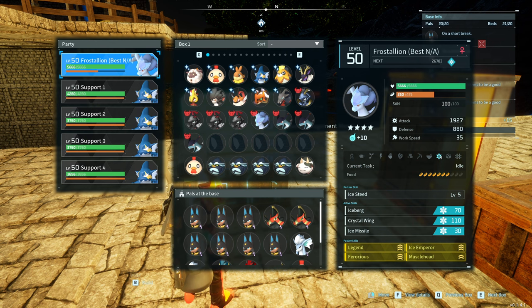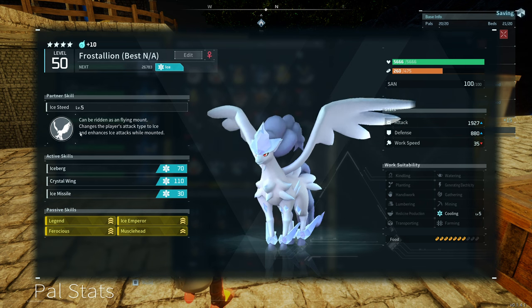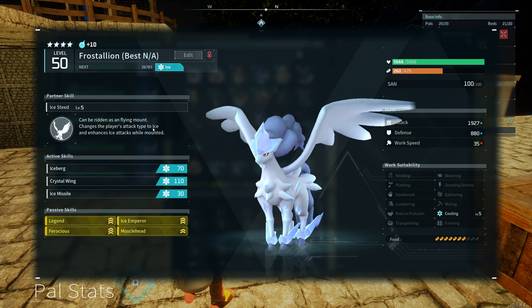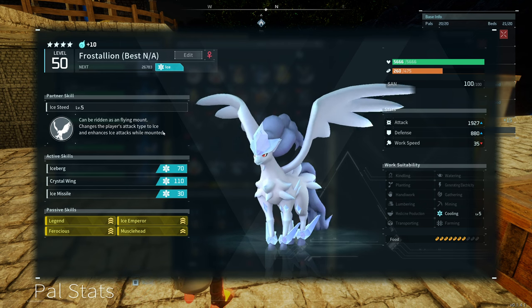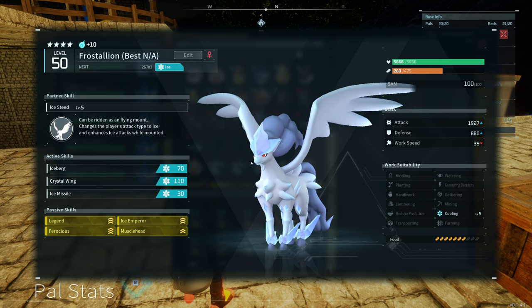Now, within the pals themselves, I have Frost Stallion here. Keep in mind what the partner skill says: it changes the player's attack type to ice and enhances ice attacks while mounted. The key thing is it changes your attack type to ice. So while you're riding Frost Stallion, if you like to shoot your guns or use rocket launchers, that's a way for you to maximize the elemental weaknesses. If I ride Frost Stallion and go down to shoot Jet Dragon, all of my shots are now ice attacks and they get that damage multiplier.